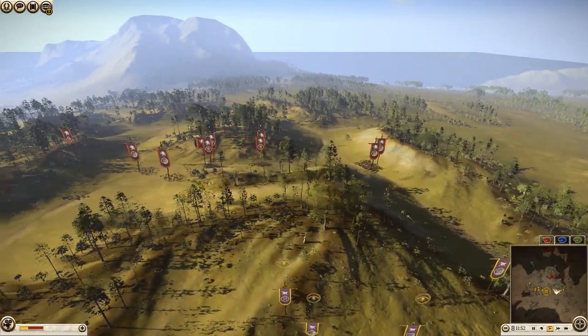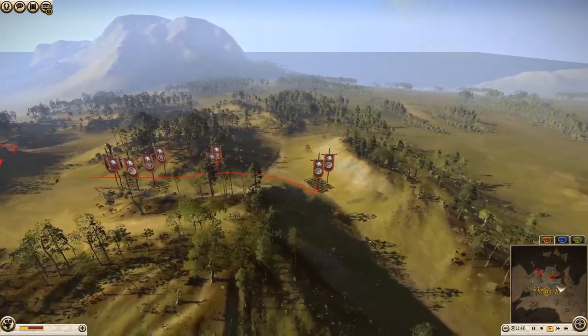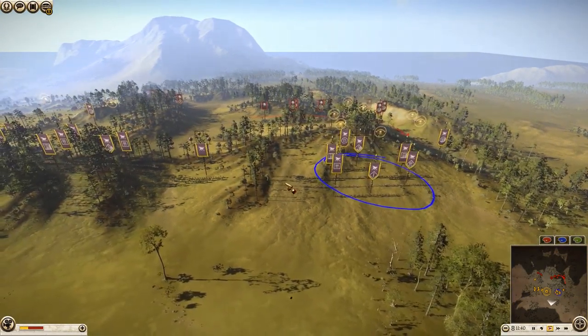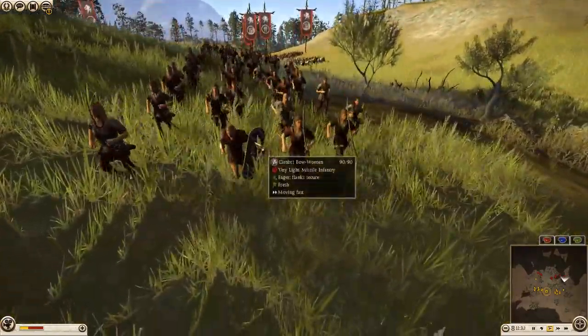My opponent is going to go ahead and consolidate his units. He's left a couple of spear levy and an archer over there and he's going to start moving his men through the valley here. My units are hidden at this point just up here. And here we go - Kimbrey bow women. These guys are going to be pretty difficult to deal with.